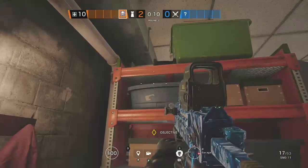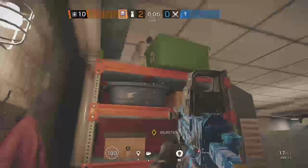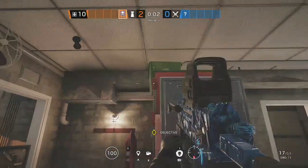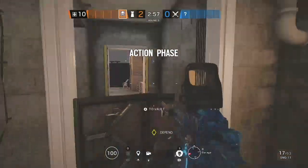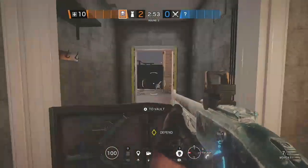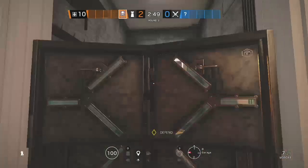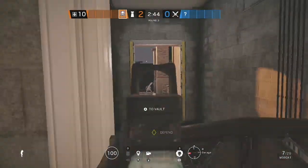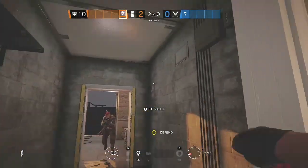The first operator we're going over is Smoke. I like Smoke for Garage Wars because he has a deployable shield and his gadget can stop them from rushing in with the last couple of seconds. As you can see, in a regular Garage Wars there's a three-minute timer and eventually they will have to rush in. You can put the deployable in the doorway and have your Kade, Bandit, or Mute watching your wall.